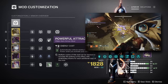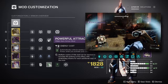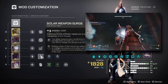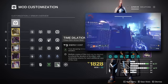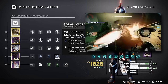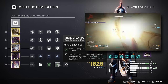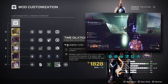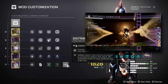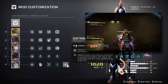Finally onto the cloak — I recommend Powerful Attraction, which automatically picks up nearby orbs of power when you use your class ability, working perfectly with Recuperation or Better Already effects. I'm also using Time Dilation, which extends our Armor Charge Decay duration, increasing the solar weapon surge duration from 10 to 15 seconds per stack. I'm also pairing this with Distribution, which helps with grenade and class ability regen when we use our dodge.